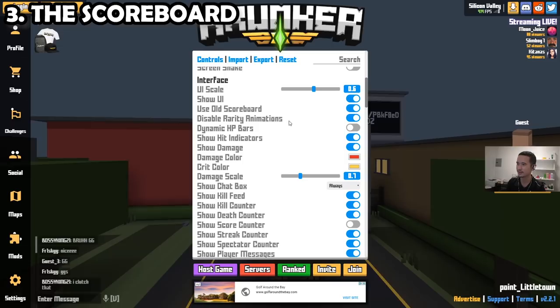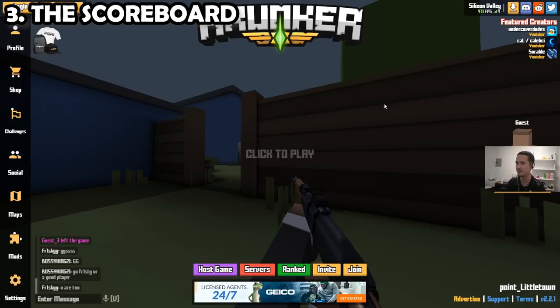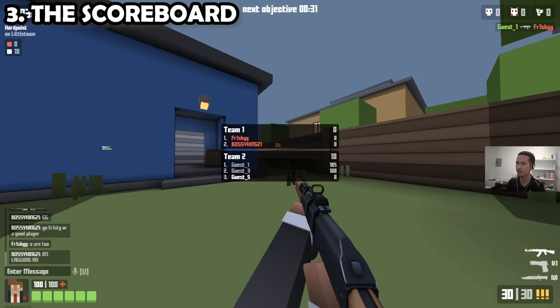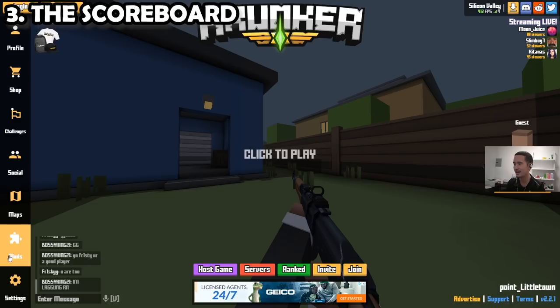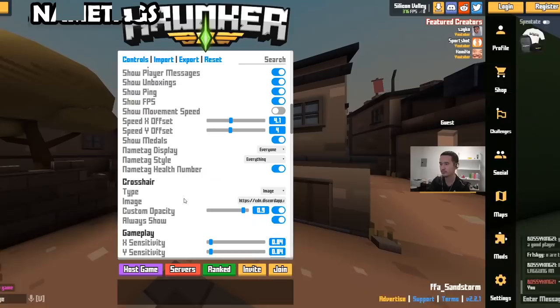Next, we'll go down to the interface section and talk about scoreboard. When Krunker introduced a new scoreboard, people got really upset about it. The change meant the scoreboard no longer appeared by default — you would hold tab to see it. It does look a bit cleaner that way, but I would argue your field of view is already pretty good, so you're just losing information by not having the scoreboard always visible. For a competitive advantage, I think using the old scoreboard is preferable, so that's what I would recommend for now.